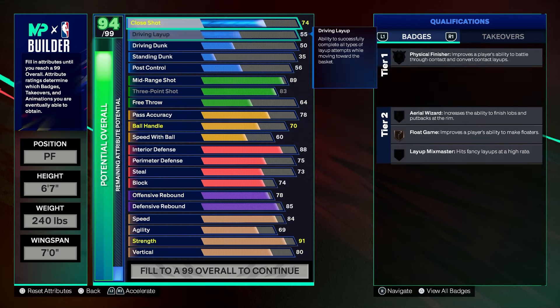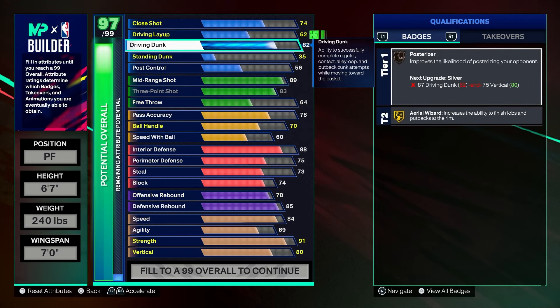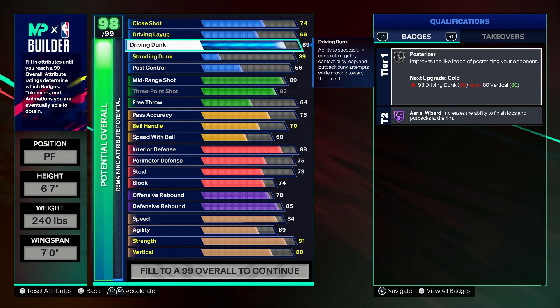Here's the kicker — this stretch build can also contact dunk. We're giving him an 89 driving dunk, which gives you two contact dunk packages. If we gave him 90 standing dunk you could do standing dunks but you can't get contact dunks, so I'm giving you the actual ability to contact dunk. Your stretch build can low key yam on people — you're a popper but you also got an inside game. You can catch oops and stretch the floor at the same time.